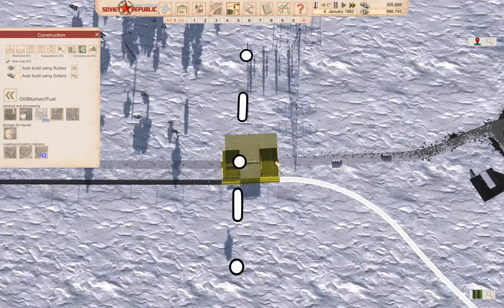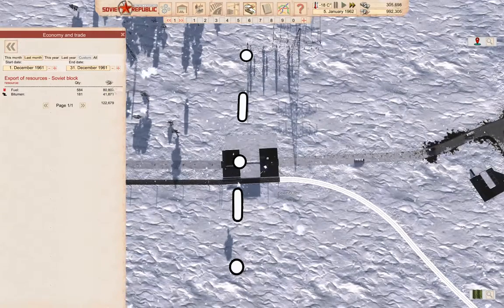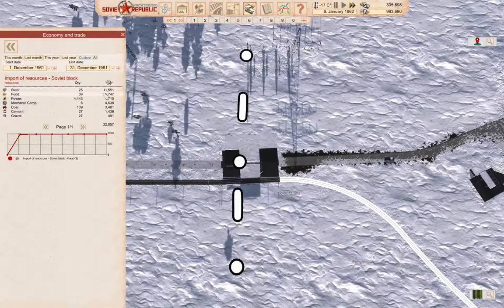We've basically come to the end of the actual doing things part of this episode. Let's check in on the economy. Last month we exported 122,000 and only imported 31,000. We exported 80,000 in fuel and 40,000 in bitumen — that's giving us 120,000 there. As for imports, we imported power — that's going to be one of our biggest savings when we can start doing that. Making steel, we're a long way away from that. Food is quite a complicated process. Coal isn't that big, and cement and gravel aren't going to be that much of an expense.